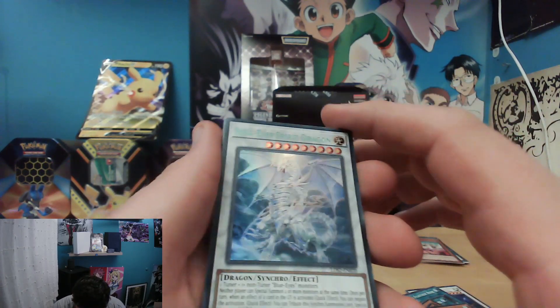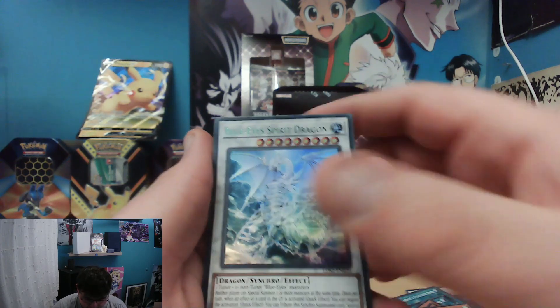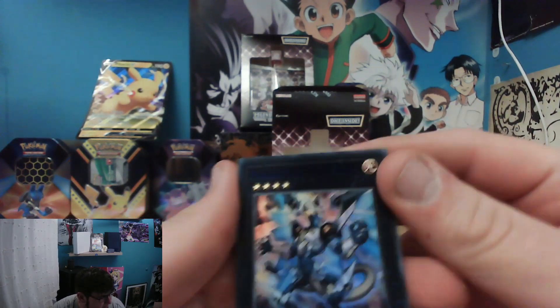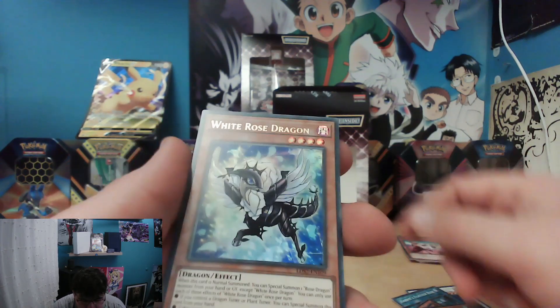Blue-Eyed Spirit Dragon — I'm getting a lot of dragons, I'm liking this. Blue-Eyed Spirit Dragon artwork. Star Liège Photon Blast Dragon — that's really dark, can you see that one there? And White Rose Dragon.